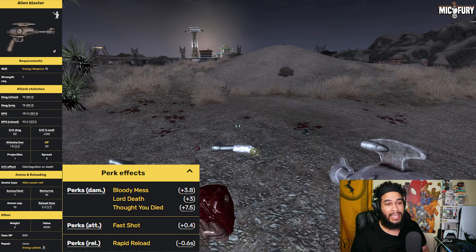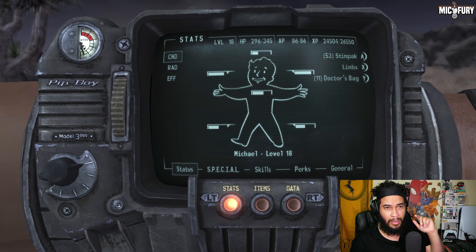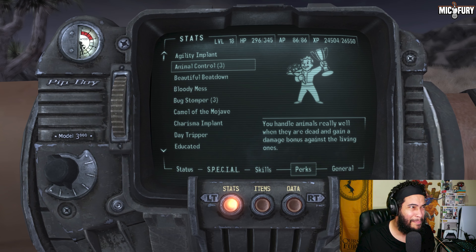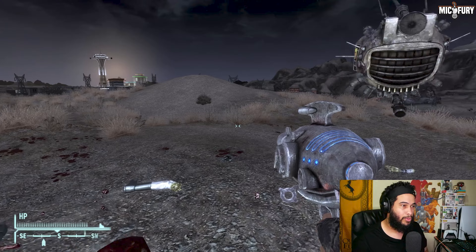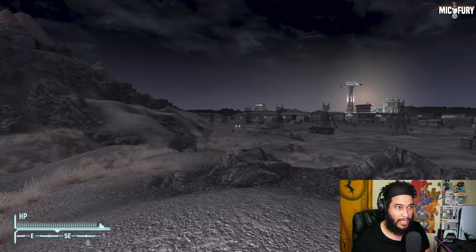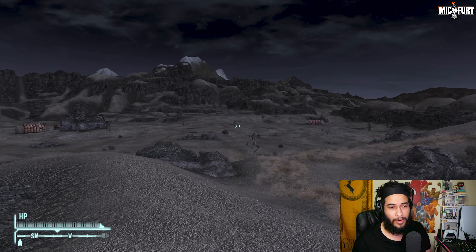It is an energy weapon at the end of the day, so it's still going to proc off Lord of Death and Bloody Mess, and it's also going to proc off all the energy weapon skills. I barely use energy weapons so I can't remember all the perk names, but they're going to be on screen so you can copy them down and see what perks activate them. There is one that increases laser damage and energy damage which this will proc off of.